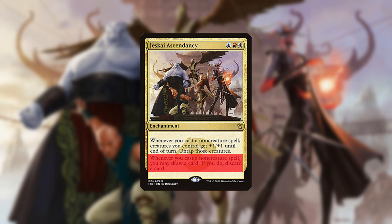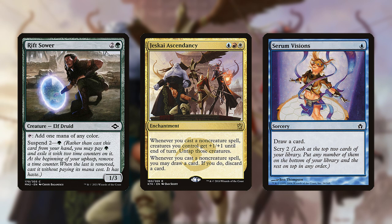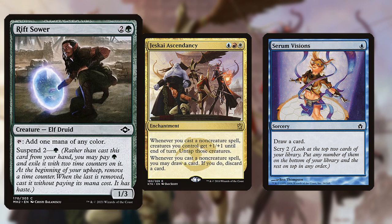You can use Monodorks in combination with cantrips — spells that only cost one mana and replace themselves — to cycle through your deck, using Ascendancy to loot away dead cards and lands while remaining card neutral and growing your creatures to enormous power.